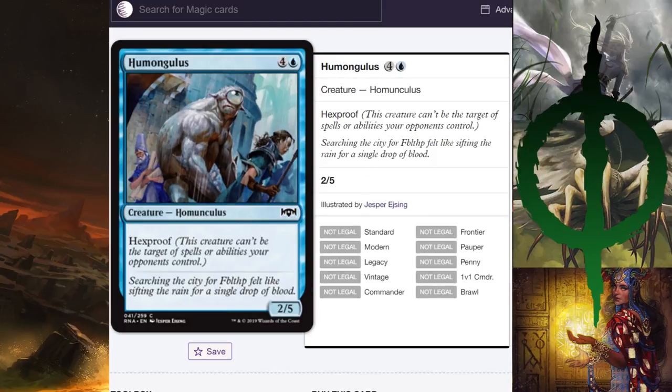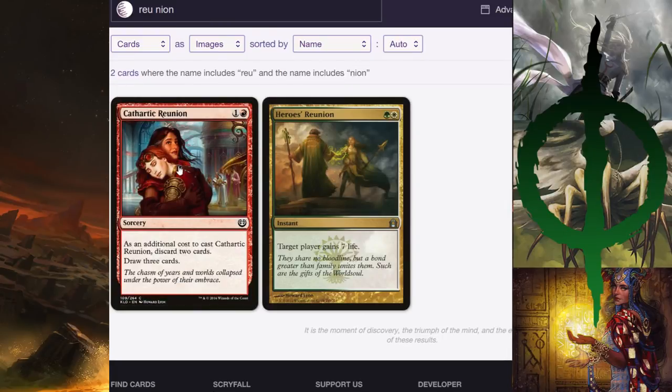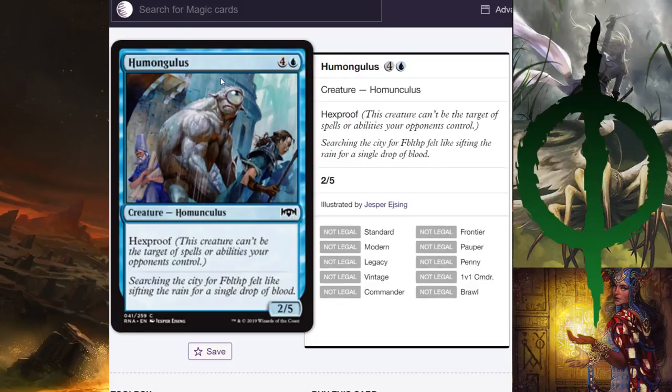Humungulus — his name is Hugh Mungus — it's a five-mana 5/5 hexproof, essentially just another pauper turtle. But the real thing that matters is the flavor text: 'Searching the city for Fibblethip felt like sifting the rain for a single drop of blood.' I really hope that in the third set Fibblethip gets a legendary creature card, because people are going to go insane. Someone on the Magic subreddit suggested they need to print Cathartic Reunion for Humungulus and Fibblethip, which would be the funniest thing. Not a great card though.